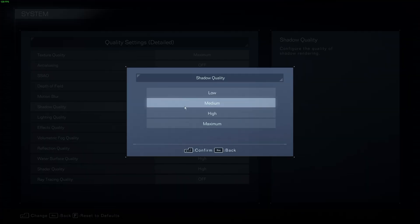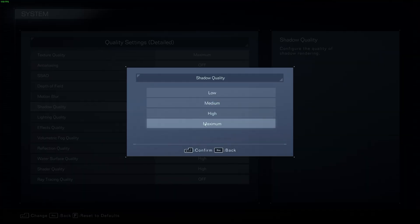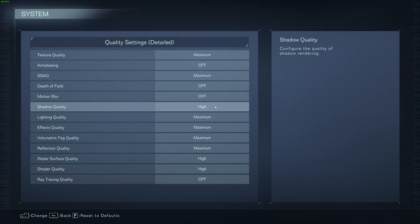As for shadow quality, you should set this to high if you'd like the best looking image while still keeping a handful of extra FPS. This is an option you can lower greatly, though between high and maximum there's very little difference in actual perceivable shadow quality, but you'll notice a large bump in FPS when you lower this to high. Obviously you can lower it further if you're not going to be focusing on shadows. High is a good compromise between a really good looking game and good FPS.